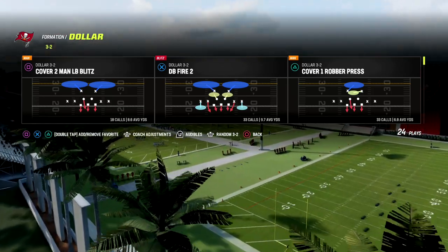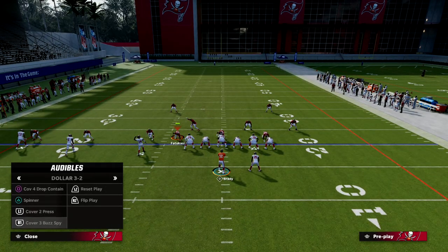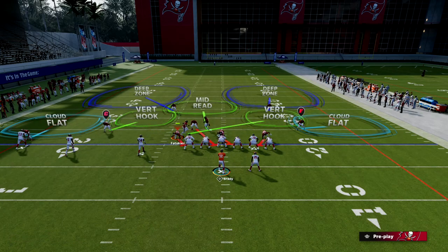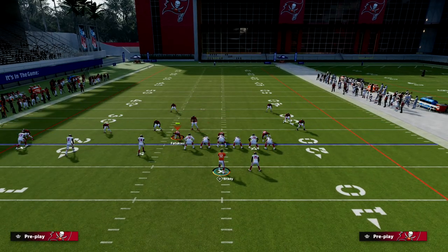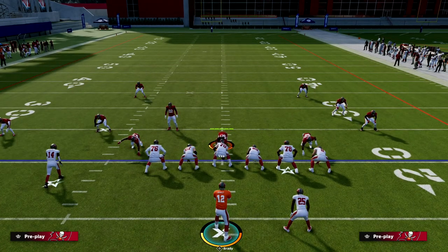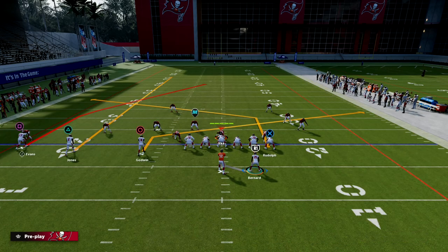If you want to get my full trips tight end offensive ebook, make sure you join our Patreon. The link is in the description of the video. It's Patreon.com slash Cody Ballard — just join the Patreon for $10.